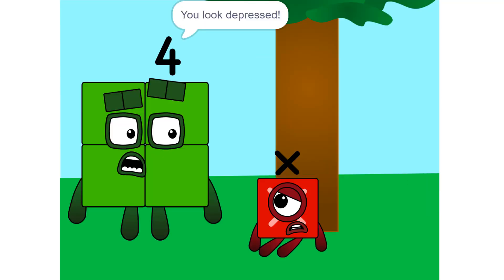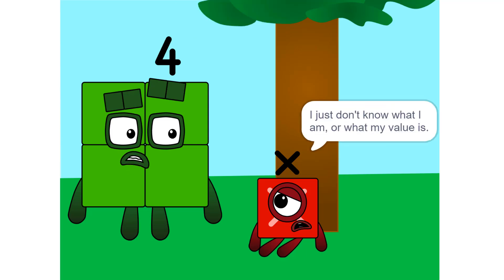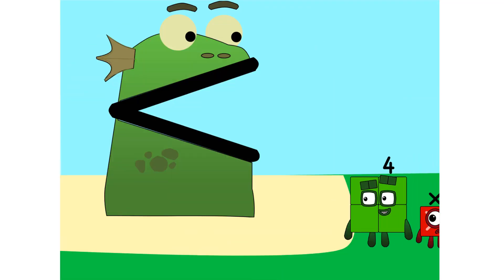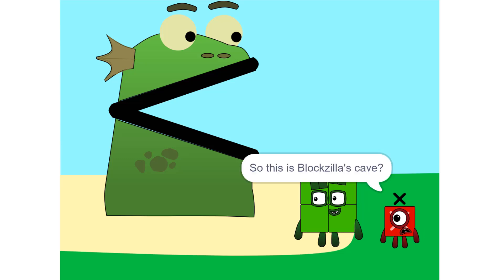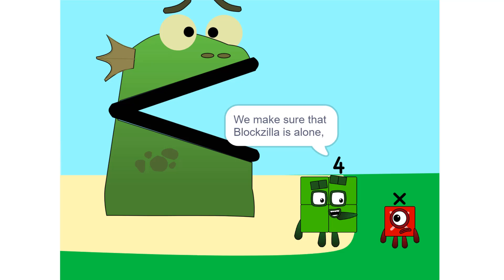X, what's wrong? You look depressed. Oh, I don't know. I just don't know what I am or what my value is. Then let's go to Blockzilla's cave — maybe she can help. So this is Blockzilla's cave? Yeah. We make sure that Blockzilla is alone.